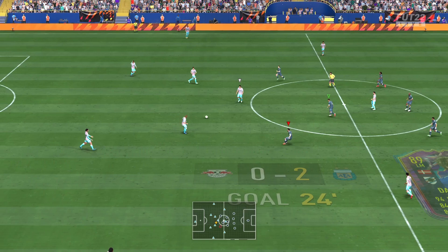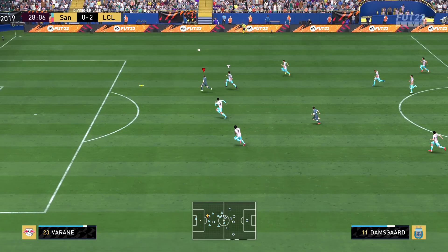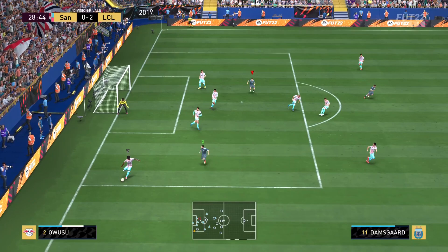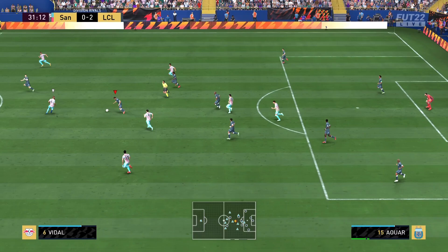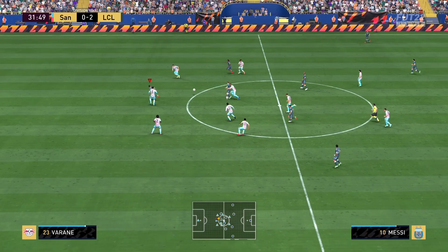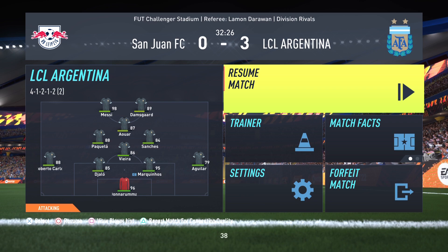We are playing in Division 2, by the way. Good control by Damsgaard — another great pass. Come on, I should have driven it in because I thought the goalkeeper was coming out in that situation. But another great run, man — that high/low work rate is perfect for him at striker. We get an assist and I think a rage quit is incoming. What a fantastic performance by Damsgaard!